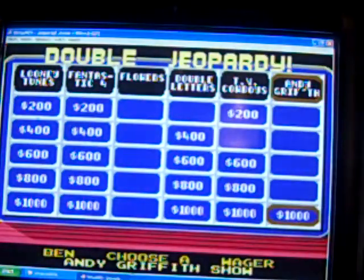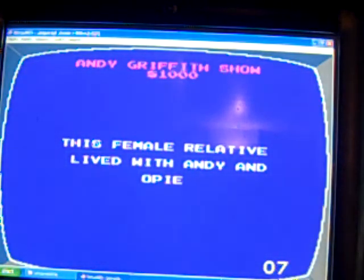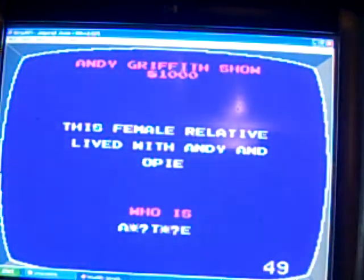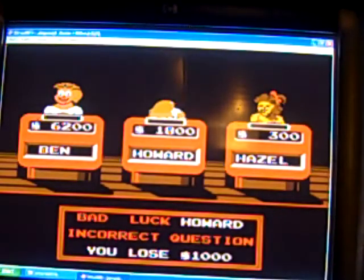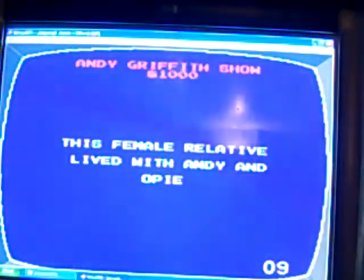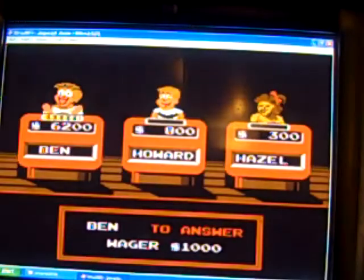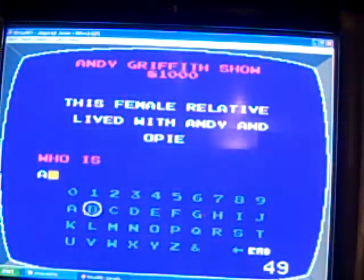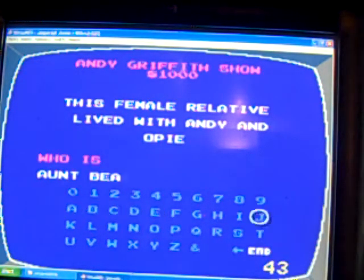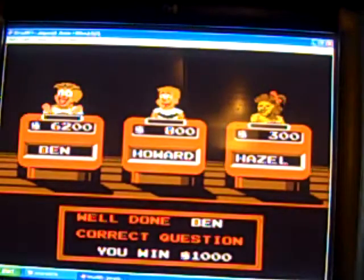And it's a thousand. The clue: this female relative lived with Andy and Opie. Who is Aunt Bee? And I'm right.